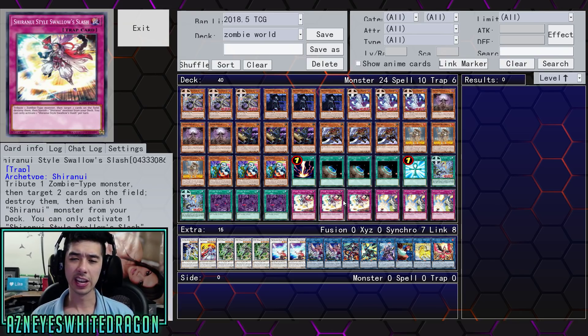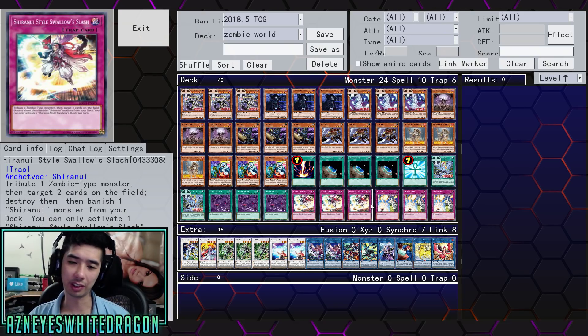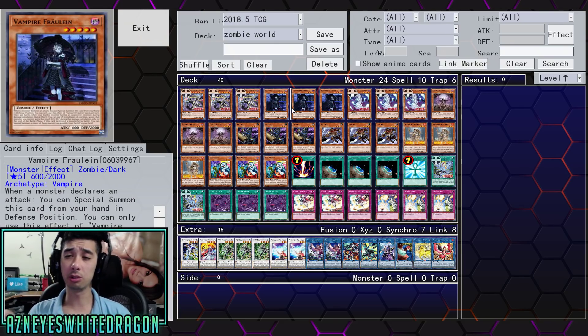Swallow Slash is a pretty self-explanatory card. Let me go ahead and mouse over the cards and briefly talk about them. There's also a vampire card in here. The Spirit King has a really good effect - banish or negate anything, and again that's during either player's turn because it's a quick effect. Then we have Vampire Fallen, which was used during the gameplay. It helps out because whenever a monster clears an attack you can special summon it in defense position, once per turn.